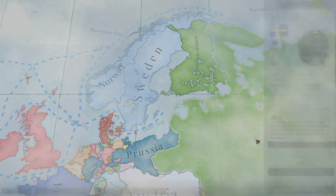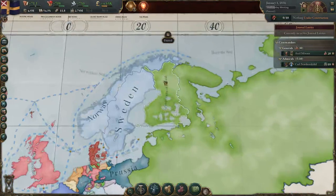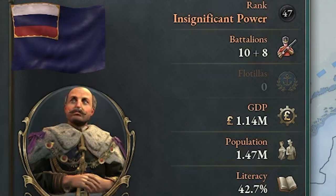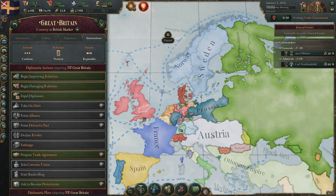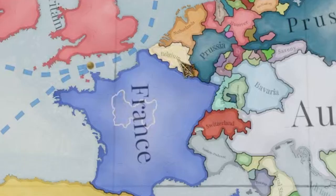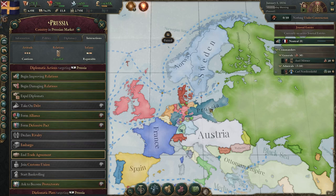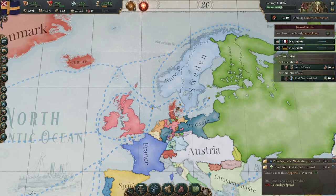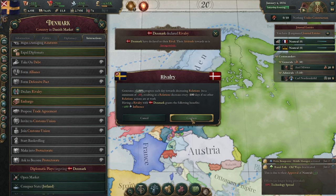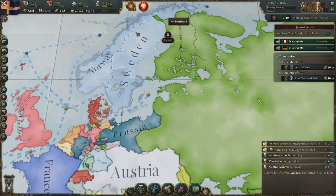Let's jump right in. As Sweden, we're going to try and grab Finland from Russia as quickly as possible. France loves us, which is great — they're protective, so we'll ask them to increase relations. We're also going to increase relations with Austria. We're going to declare our rivalry on Denmark, going more of a conquest route in today's video.